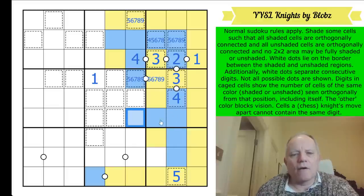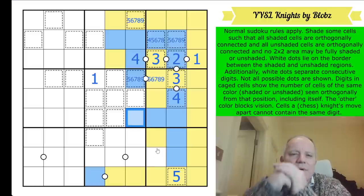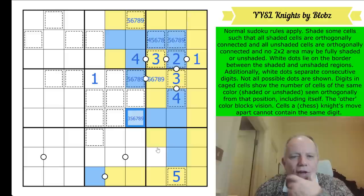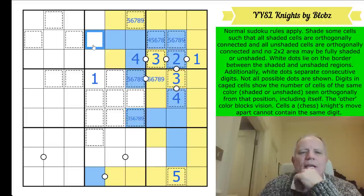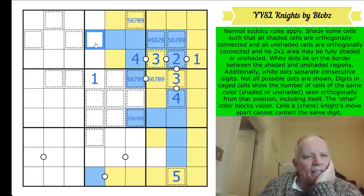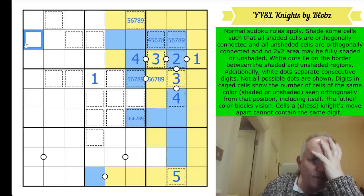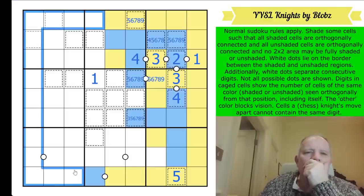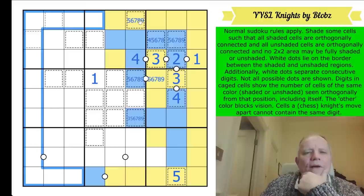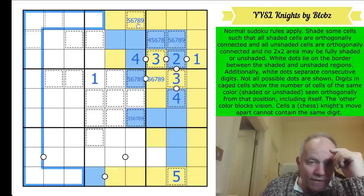It sees at least three cells and it can't be a four - it could be a three, I'll pencil mark it. What about this: does blue have to escape here? This will be a big number if it does. Maybe I should be able to tell something about this corner from these cages. Could that be blue? Blue would run all the way around there - that would be a five actually. I rather favor that being a five.